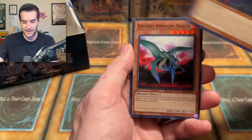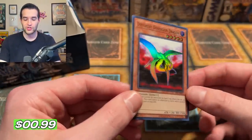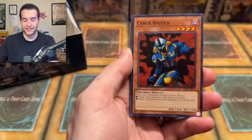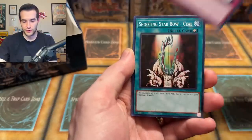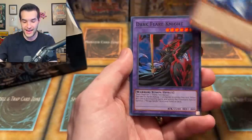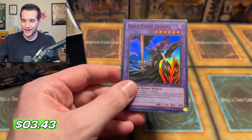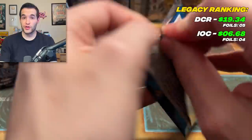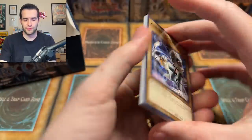We have Infernal Queen Archfiend and a Different Dimension Dragon. Dark Flare Knight — another Super Rare. So we're up to a Secret, two Ultras, and three Supers. Acrobat Monkey, Sasuke Samurai, Cyber Raider, Dice Reroll, Zolga, Desrook the Archfiend, Battle Footballer, Lunatite, and Nintendogs. Mudora — Super Rare. That's our seventh foil, so we're officially at a really good booster box ratio. Dark Crisis, you're not letting us down for Legacy Week — let's see if we can keep it up.